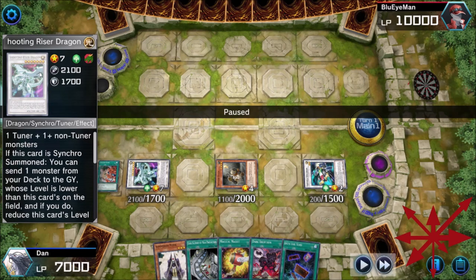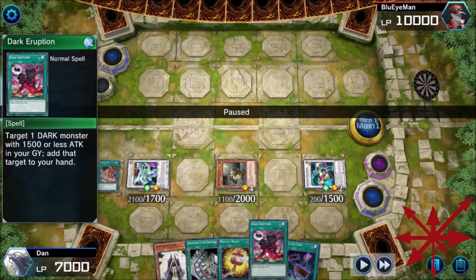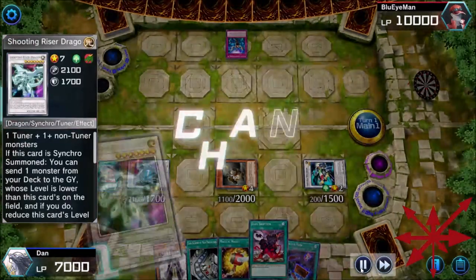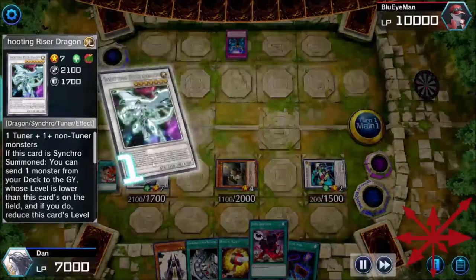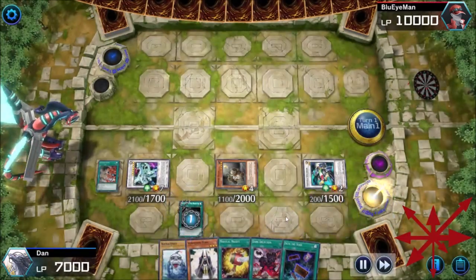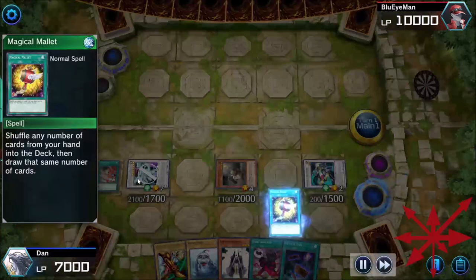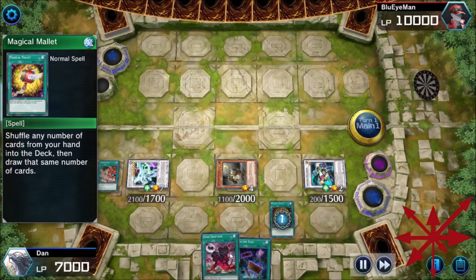This is Riser Dragon, also known as Foolish Burial — and this was the other addition. Dark Eruption was originally from Phantom Darkness. My opponent is taking the Maxi Challenge so he has Impermanence to negate me dumping Exodia's head and getting it back with Dark Eruption. But I'm still going to grab a couple of vanillas because I've got a Mallet to put them back. I'm far from stopped — just because he cut me off from dumping the head doesn't mean I can't draw it, and Plan B still exists.